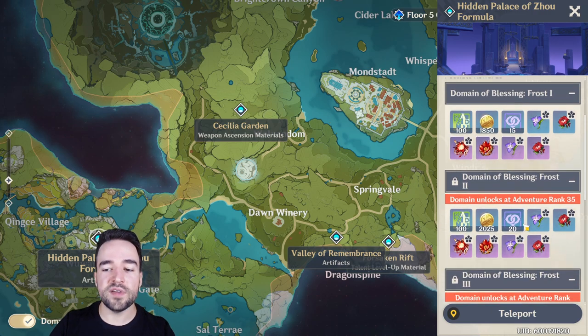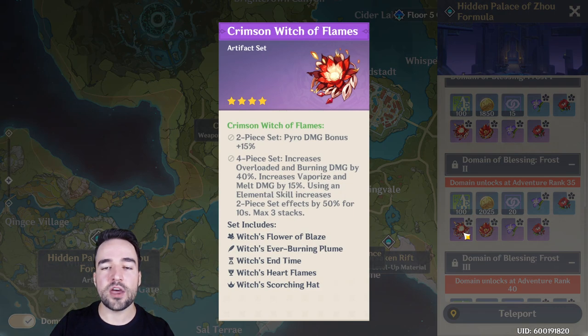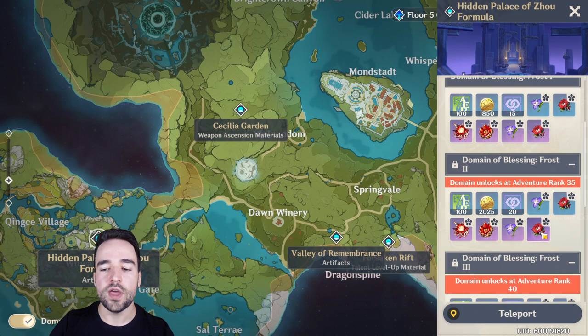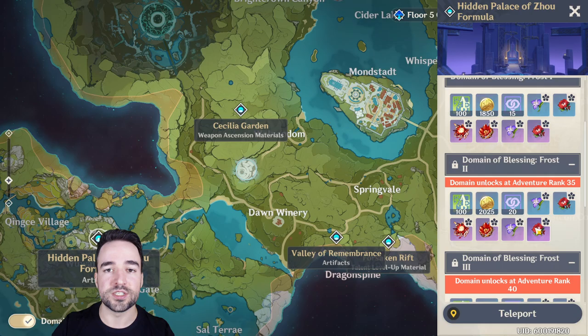Once you reach AR 35, it will be a good time to start looking at which sets you want and which character you want to gear. We have character guides on many characters, recommending which set goes with which character. There are many ways to build different characters — support, DPS, support DPS — and many sets that will work for the same character. Try to find out who your main characters are and farm those sets specifically, while also trying to get a secondary set that will work for your other characters.